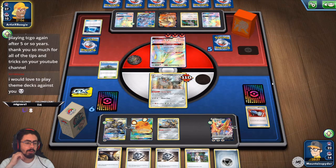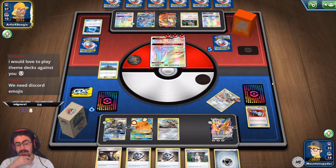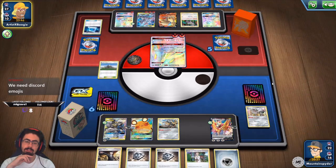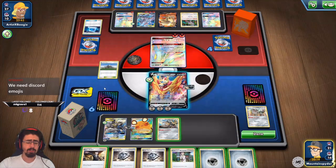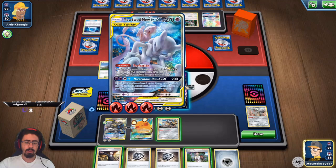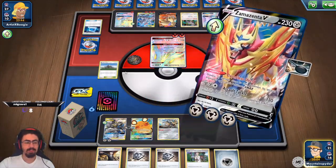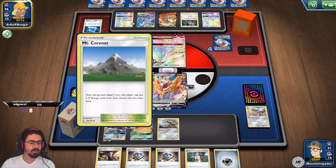Jam asks about the Grimmsnarl GX in Darkness Ablaze — Eternatus VMAX seems like it would be great. I haven't looked at Darkness Ablaze cards yet so I can't really say — I've been wanting to do first impressions of the set when it comes out. EU10Aria says they just started playing TCG again after five years and thanks me for all the tips and tricks on the YouTube channel. It's a pleasure — I'm glad you're finding them useful and glad you got back into it. That's kind of what I made the channel for.